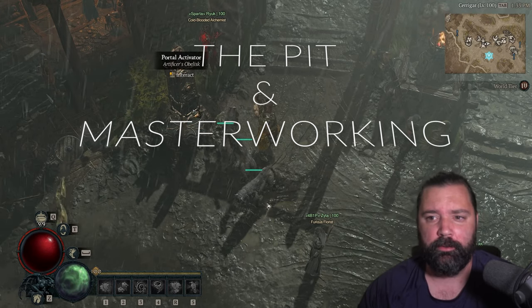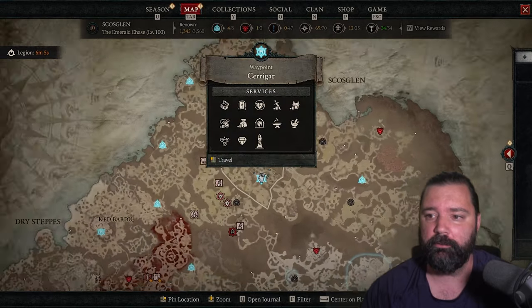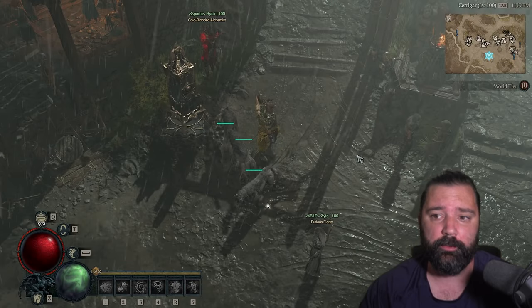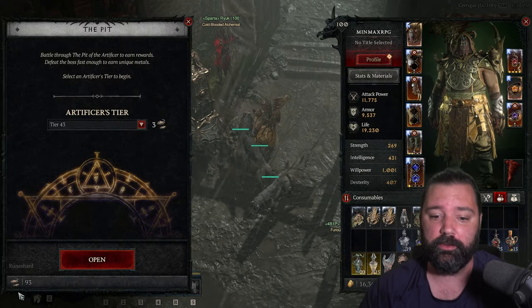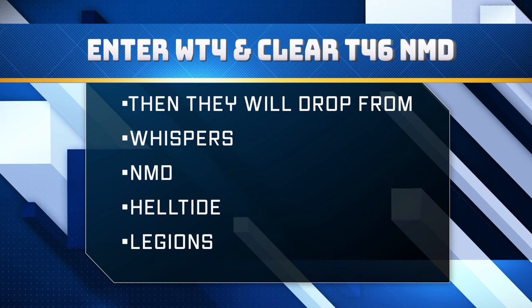Welcome back everyone. Today we're going to be talking about the pit, and you'll access the pit by using the portal activator which can be found in Sarigar. Sarigar is up in the north — you'll have this waypoint by default. You'll start accumulating what's called rune charts, and you'll see there's a collection of your rune charts here. You should have these just from going through the game doing the normal tasks.